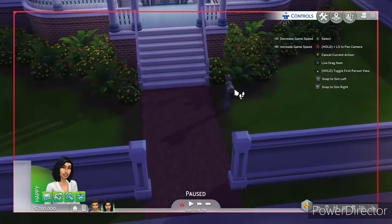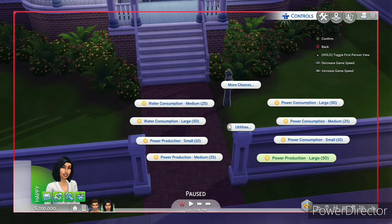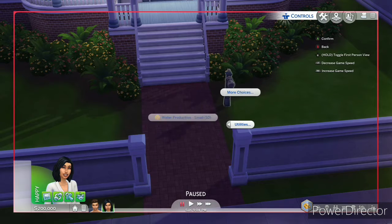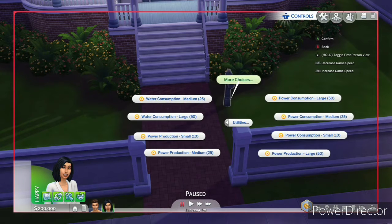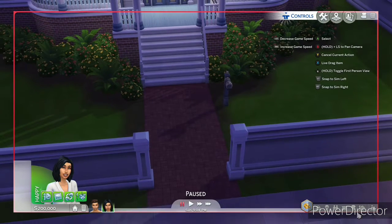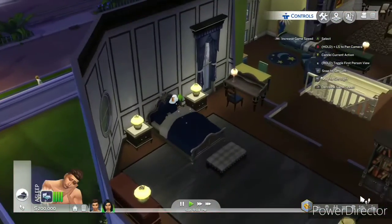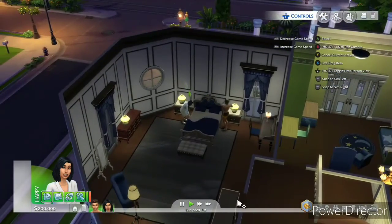So this is where you hold down B on your controller and press A — that's if you play on Xbox. I'm going to be using this to do two different things. So you go to alter needs, then fill needs, and in this case you need to do household, because I am not fixing needs for other people. As you can see, the needs are fully done.